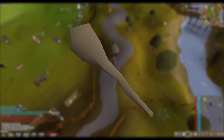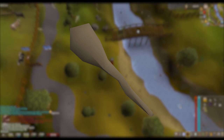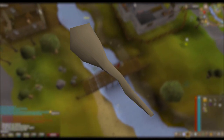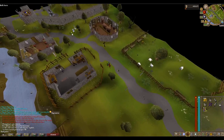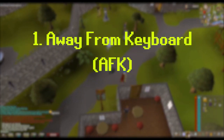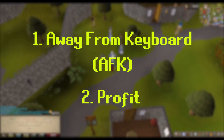There is also a hill giant club weapon which is a little bit better than rune, but it's not necessary for this video because it's for PKing and getting a higher max hit — we want to be efficient and get as much XP as possible. There are really only two ways in free to play to grind out your melee stats: AFK, which is away from keyboard, and the other is for profit, which we'll get into in the video.